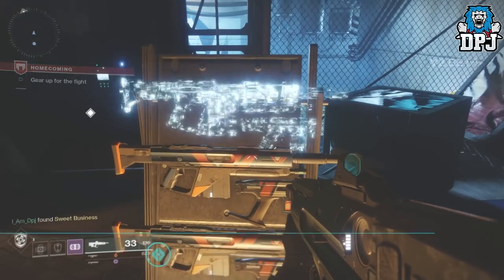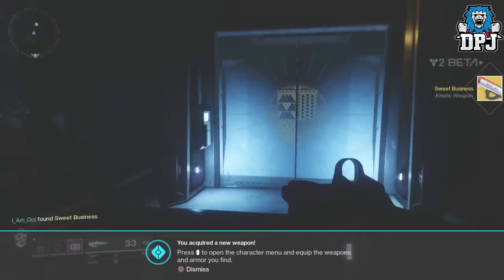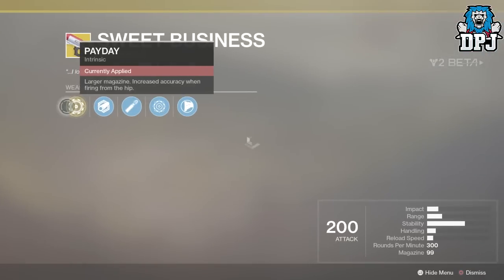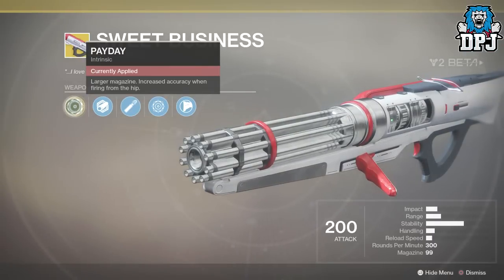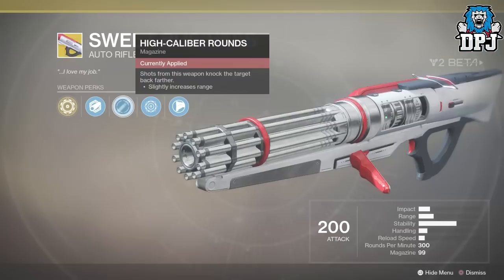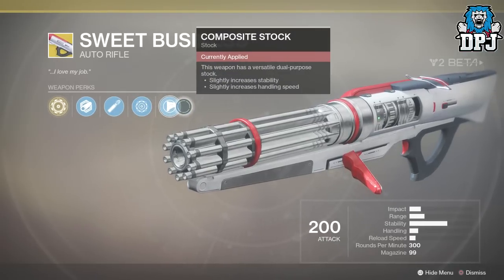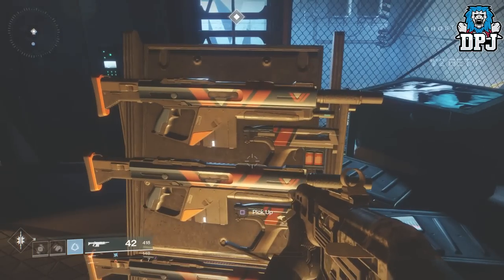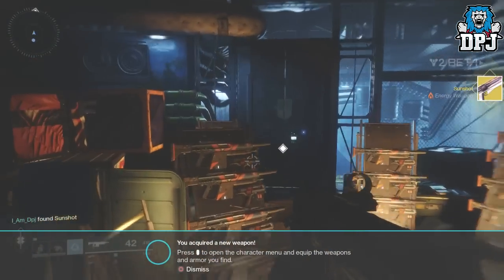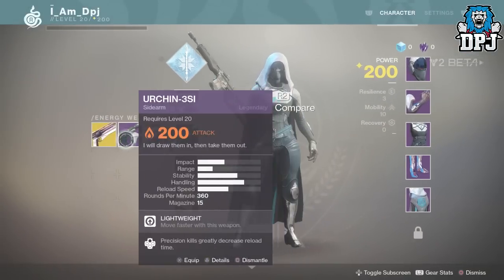One is an auto rifle and the other is a hand cannon, which you guys can see on screen now. To get these exotic weapons you have to create a different character class than the one you've already started with. If you started on a Warlock you will get the Risk Runner, if you play on a Titan you will get the Sweet Business, and if you play on a Hunter you will get the Sun Shot. If you're only going into the game using one character and don't create two other different character classes, I don't think you will be able to get these exotic weapons.